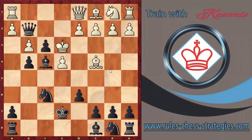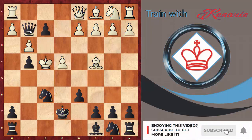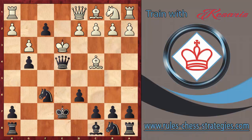After Nf4, black continues in a very forcing manner and captures on f4. Let's examine what happens after king takes f4 — this didn't happen in the game, but after that we can play f2, the idea being to open the queen's line and attack the e4 pawn. The king goes back, we capture — this is a check — the king can take on f2, but then we capture the bishop on c4 and black is winning.